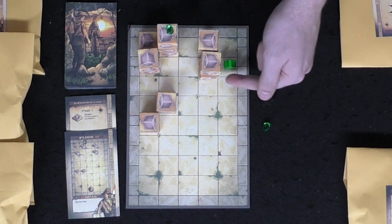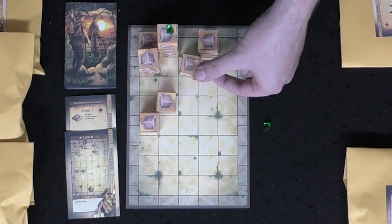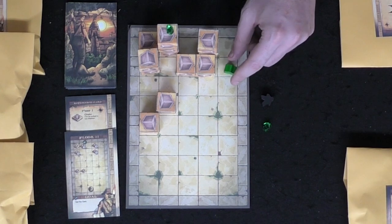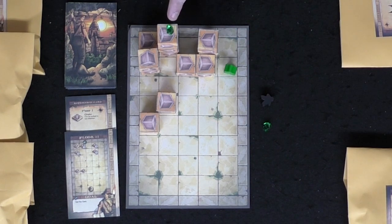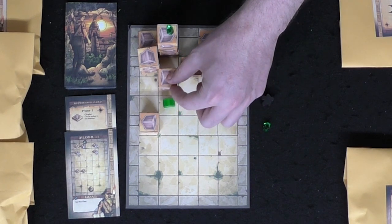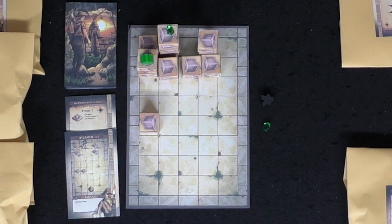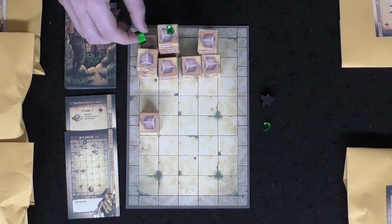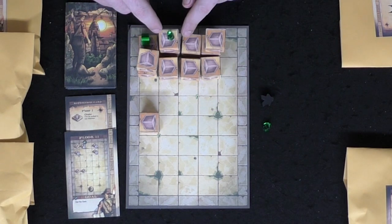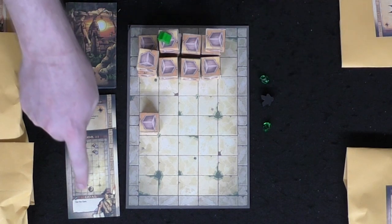Another interesting mechanic: you can push crates underneath other crates, which causes the top crates to fall. I'll push this one here to get up on top, move my character, push again, then climb up to the second floor, drop down to the first floor, and push this crate into the empty space — it falls, bringing the gem down with it.